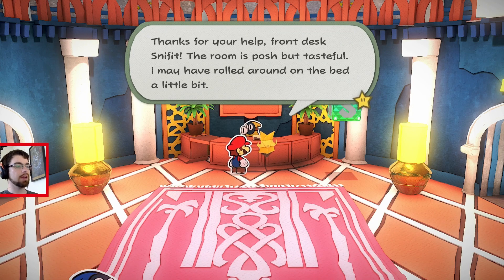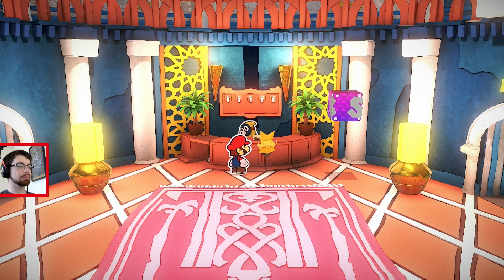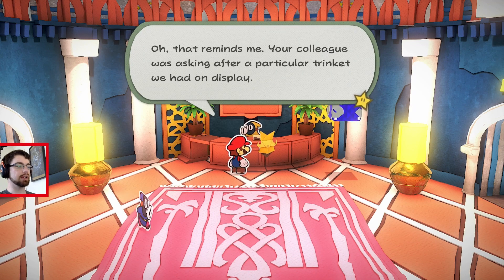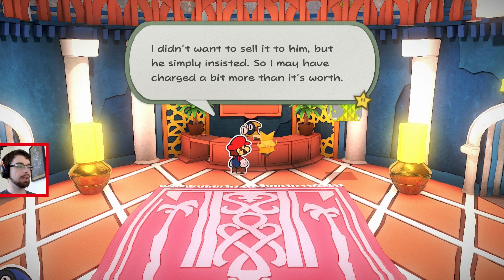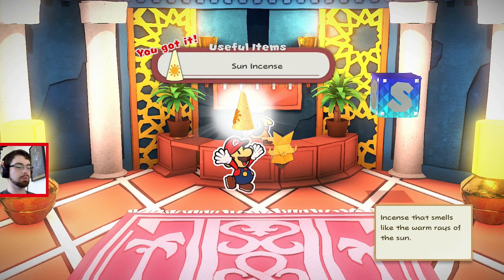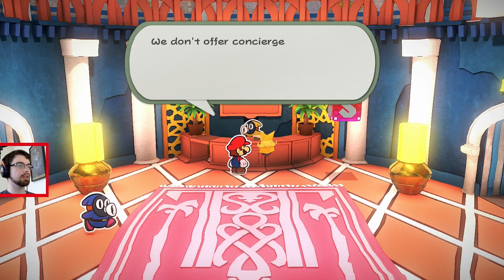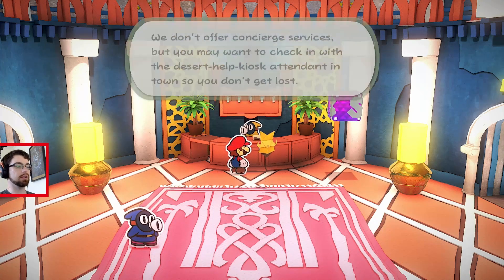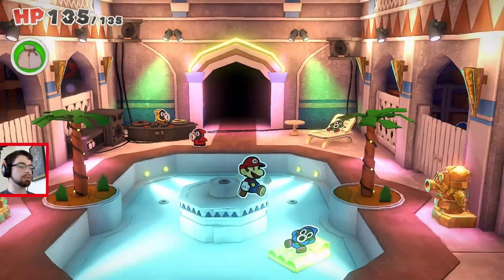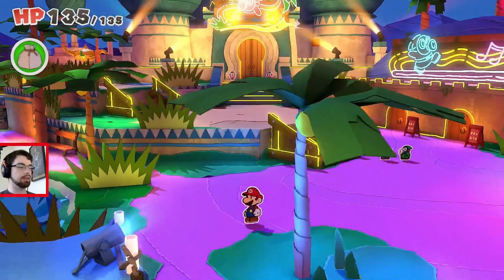Thanks for your help, front desk. The room is paused but tasteful — I may have rolled around on the bed a little bit. Don't worry, happens all the time. Oh, that reminds me — your colleague was asking after a particular trinket we had on display. I didn't want to sell it to him but he simply insisted, so I may have charged a bit more than it's worth. I've been feeling bad about that, so why don't you take another one for free? Sun incense — incense that smells like the warm rays of the sun. Now, if you're still looking to meet up with your friend, he went off somewhere. You may want to check in with a desert help kiosk attendant in town so you don't get lost. We got the incense — I'm still expecting we're gonna need to use it at that spot. Let's check in with the kiosk and see what other hints we might get.